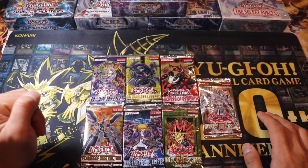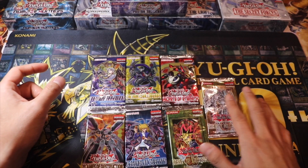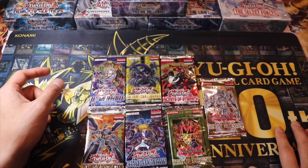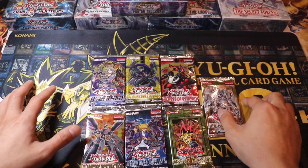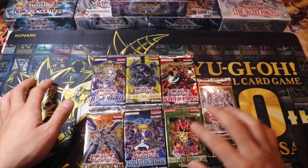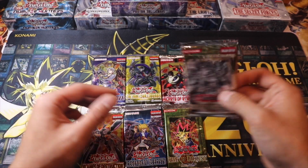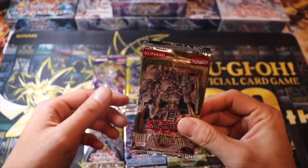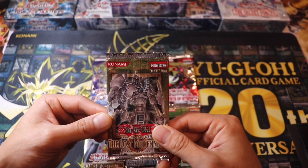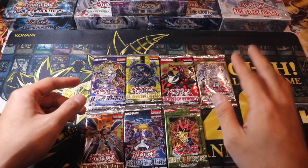You guys have seen me open those as well as Legendary Duelists and Flames of Destruction. To spice things up, we got Rise of the Destiny and The Lost Millennium. Some of you guys have requested me to open some old school packs from GX. We have The Lost Millennium which contains some pretty good Ultimates, so we'll open it last.